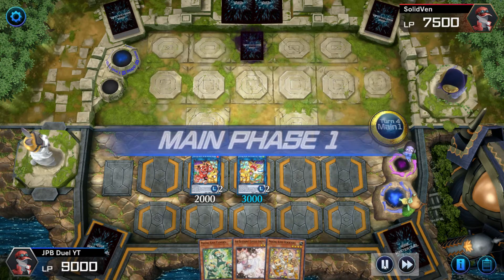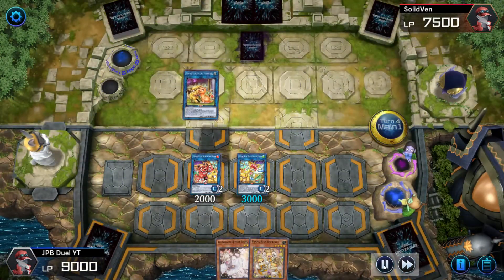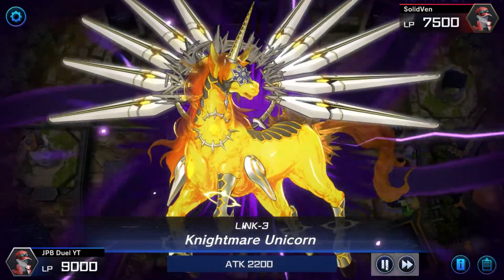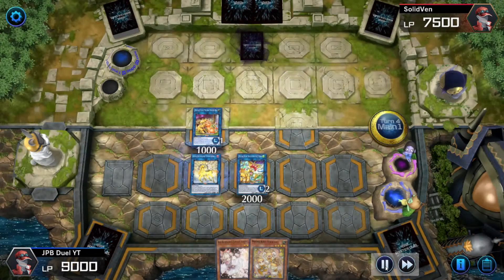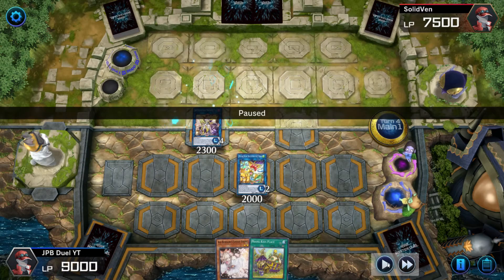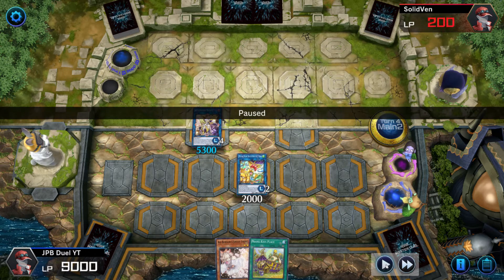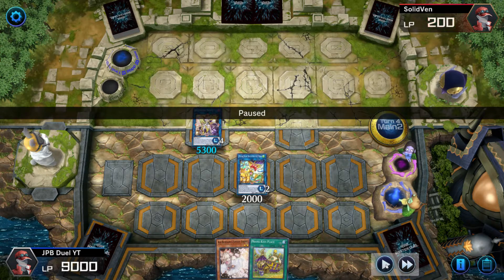I draw a card, summon out Fanzies, link it off into Meow Meow. Using Fanzies' effect in the graveyard, I throw away a Prank Kids Prank and special summon Lamps. Then using Bow Wow Bark and Lamps, I link summon Nightmare Unicorn. Since I didn't know what the face-down set card my opponent had was, I bounce it back into his deck. I use Nightmare Unicorn's effect to bounce the card, then link Nightmare Unicorn and Meow Meow into Access Code Talker. Using Access Code Talker's effect — 3000 attack, 5300, then 2000 off Doodle Do — I get my opponent down to 200 life points.